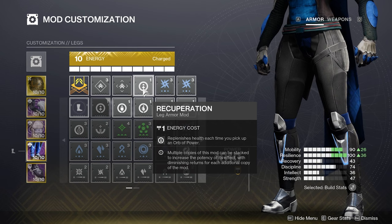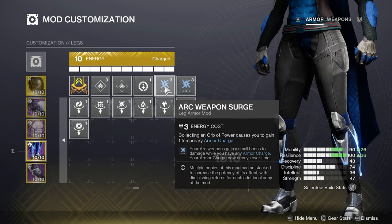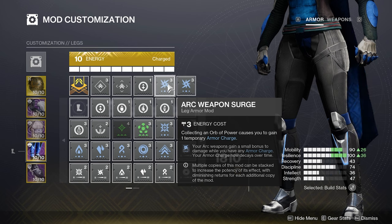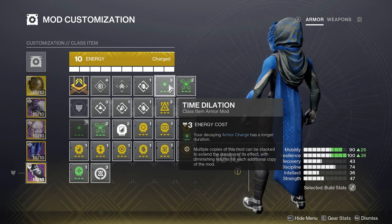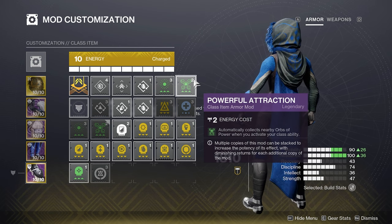For the boots, I run one Recuperation mod for the extra health and one or two arc weapon surges. You can change up the surge mods to whatever element you are using, but with the vast amount of good arc weapons available, I prefer just sticking with arc surge. Finally, for the cloak, I run a Bomber mod for extra grenade ability on dodge use, Time Dilation to increase the duration of my surge mods, and Powerful Attraction to pick up any orbs we make just by dodging.